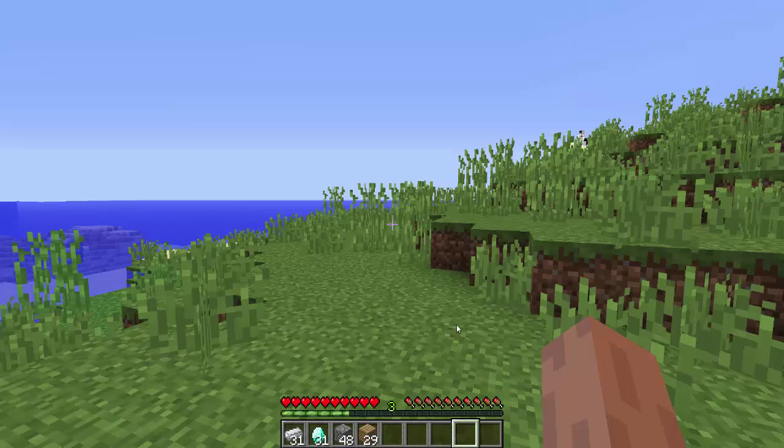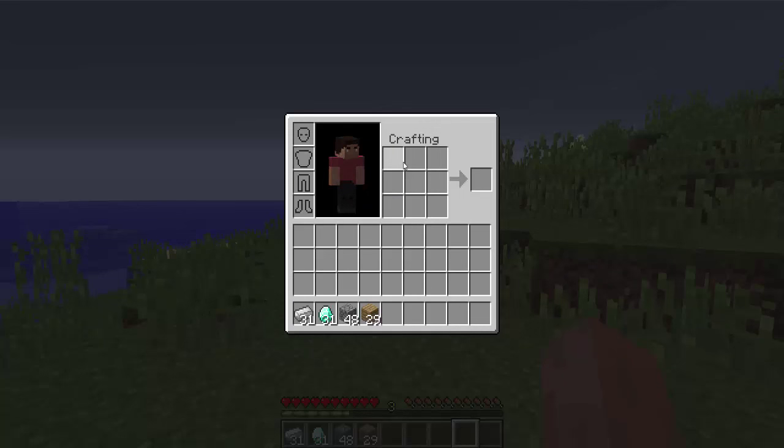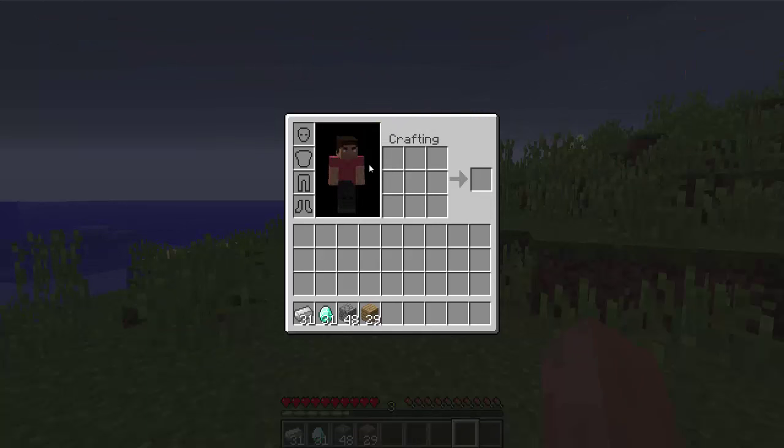So let's see — press E and you can see you have a crafting table inside your inventory. This is majorly helpful for when you go exploring, when you go cave exploring, anything — even if you go anywhere in Minecraft.